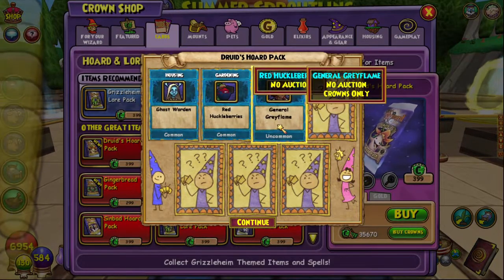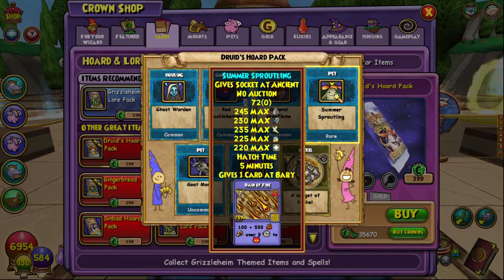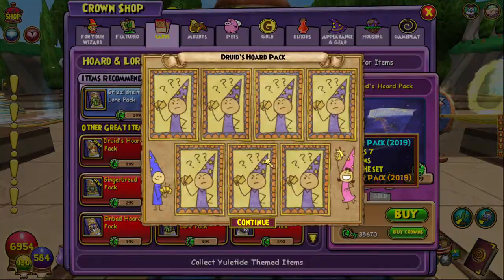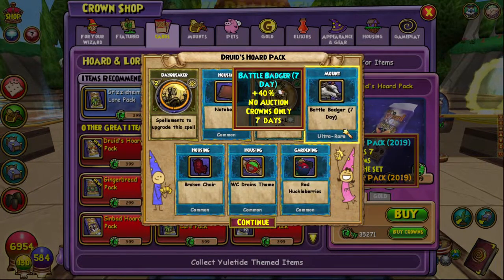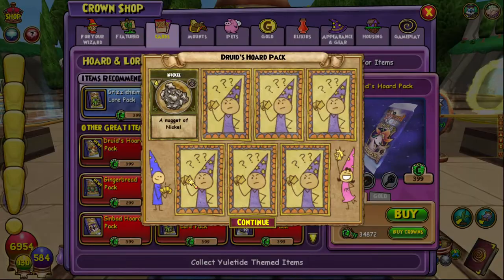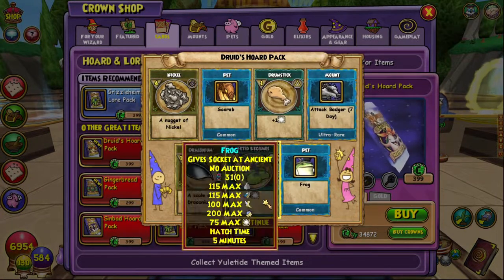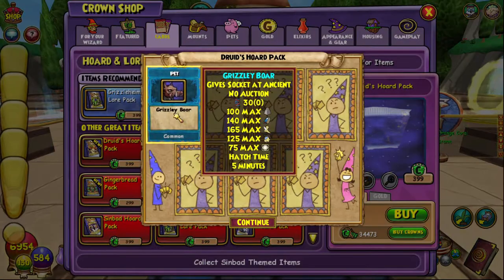That pack was pretty useless. Ghost Warden, nothing, nothing, Summer Sproutling - this is the Fire one, so I assume that is all of the pets, which is really cool. Daybreaker again, which is good. The Battle Badger seven days - we need to get that. We've got an Attack Badger for seven days - come on, give me the mount, that would be great. I would love to have the Badger mount, that's so cool.